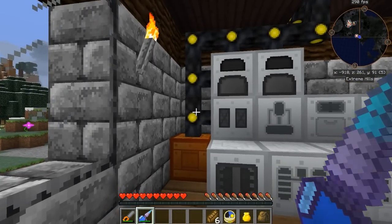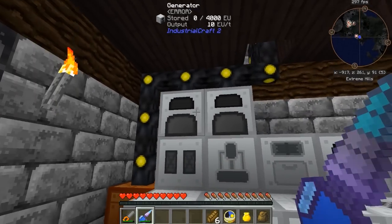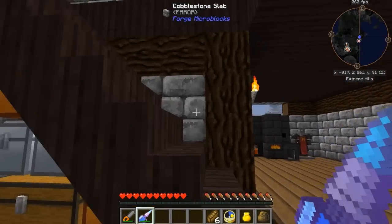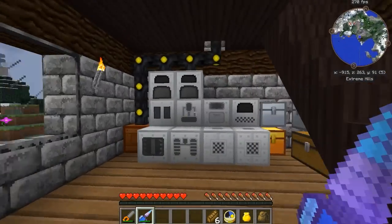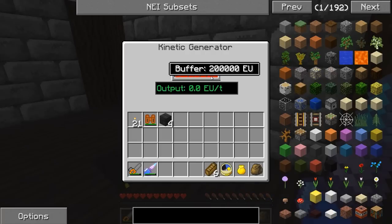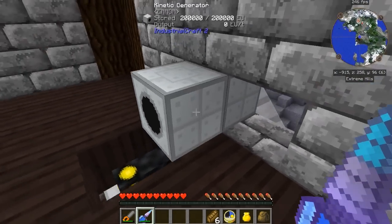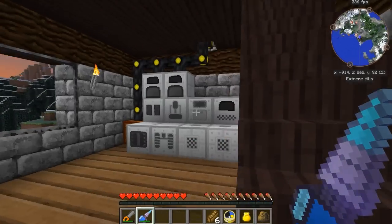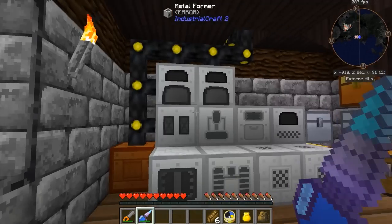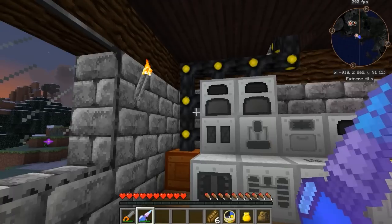You guys will also notice, since last episode, I went ahead and swapped out my insulated copper cables with these insulated gold cables. I've also made two regular Industrial Craft generators. I've been having a little bit of problems with the windmill - it's working now, obviously. But earlier it was not working and I needed to refill all my power. I thought maybe it was the copper cables, which is why I swapped it out. Maybe there was just no wind for a while. Two generators, just in case I need a little extra power, but I will be upgrading our Industrial Craft power generation in the near future.